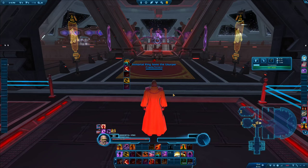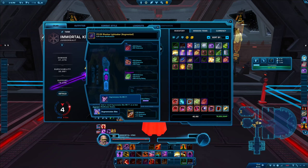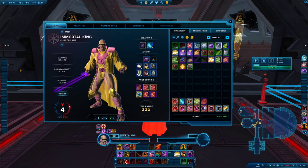Next up would be augments, which are incredibly important. If you right-click with control you can add mods to your item, and below you'll see an extra slot which comes from the augment kit MK11. Adding this slot gives you the possibility to add an augment. The best augments give you 130 mastery, 171 endurance, and power. You can add an augment to each of your main slots except the tactical, giving you 14 augments total — roughly 2,400 endurance and 2,400 power.